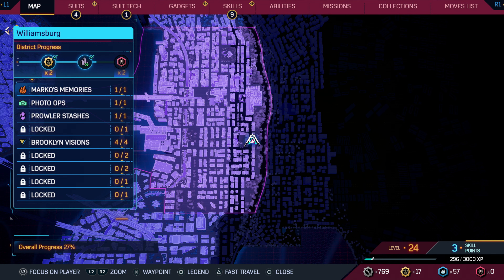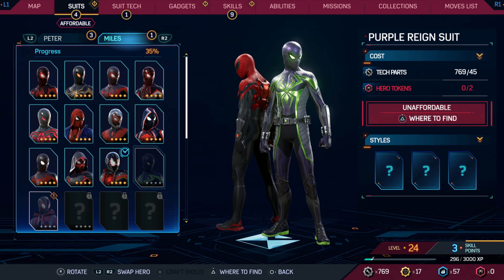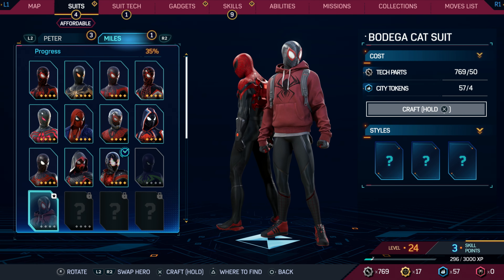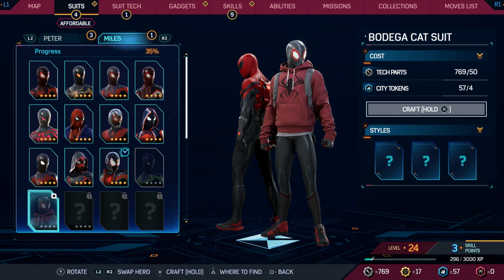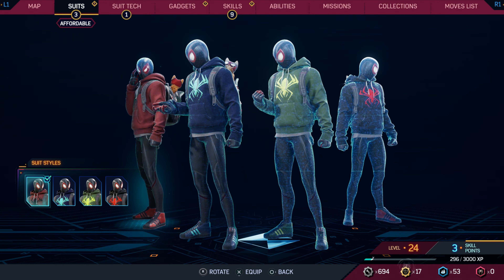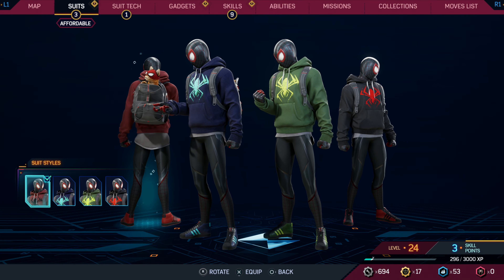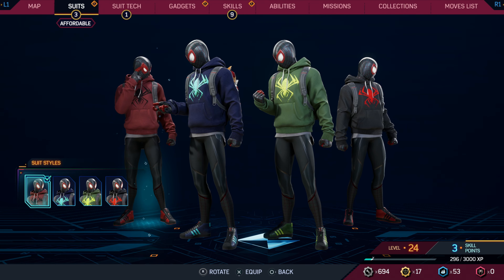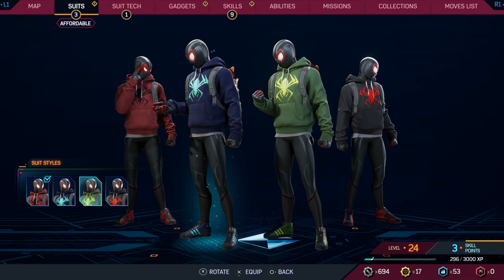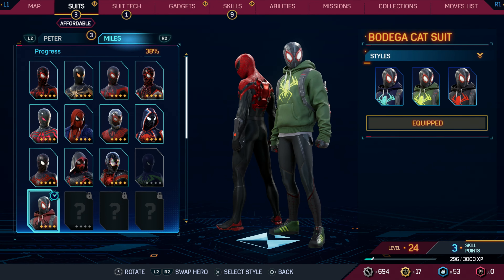Let's go ahead and get some new suits — it's been a little bit. For Miles, we can pick up the Purple Rain suit — oh, we need hero tokens for that. What about the Bodega Cat suit? Oh, we have to get it — those guys are hilarious. 50 tech parts and four city tokens — we'll do it. The styles are another 25 tech parts. Look at the back — little cat with a spider mask, it's great. I kind of like the green one. How's the cat look? The cat's in black? Okay, we're doing it — black and green with the black cat mask. Yeah.